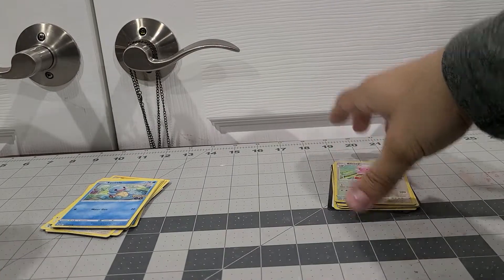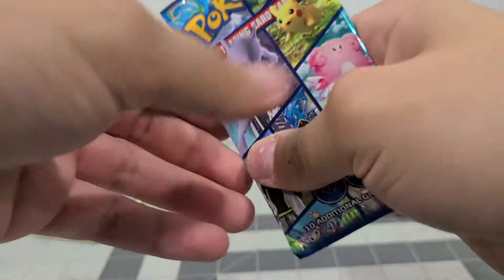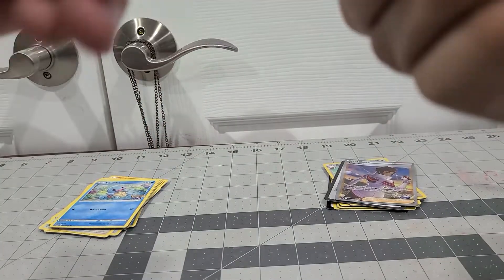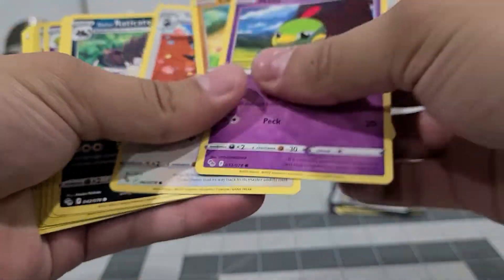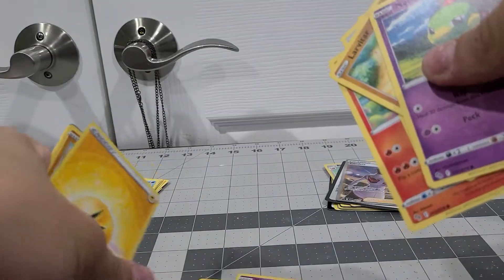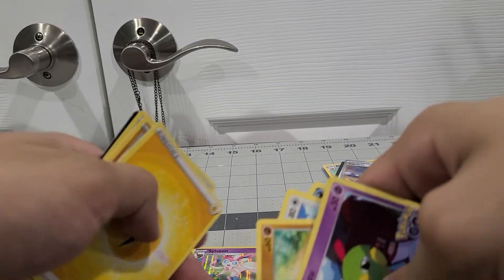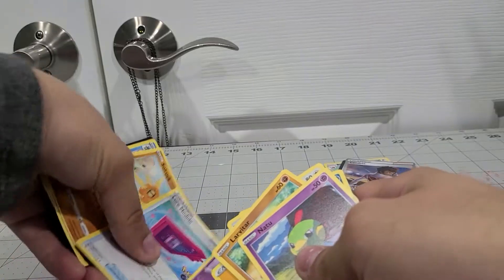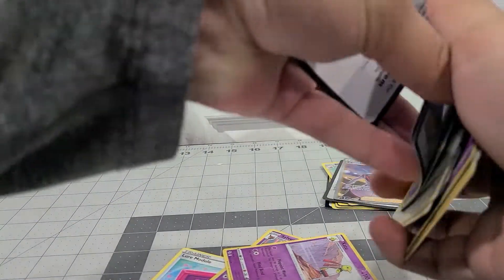Alright guys, so we got two V-stars in a row, which is a good back to back. On to the next one — another Pokemon Go themed booster pack. We got Arcanine, Tranquill, Lombre, Raticate, Numel, Zubat, Sylveon. Wait, shouldn't Sylveon be Fairy type? I don't know. Anyway, Energy, a module, Solrock, and Wartortle.